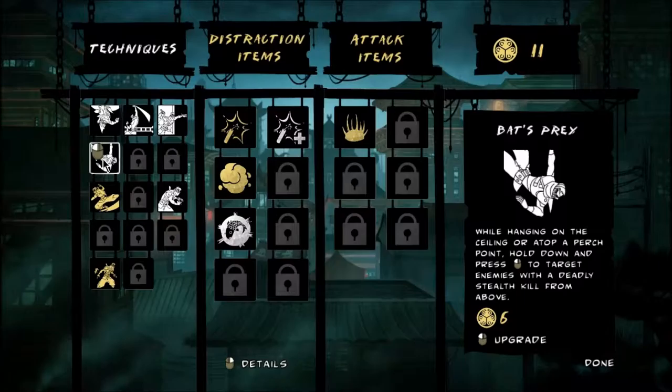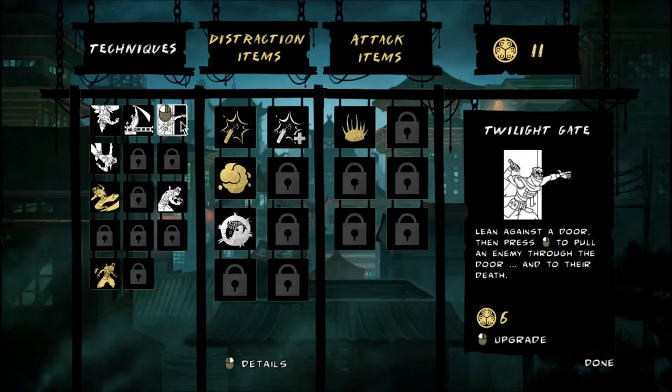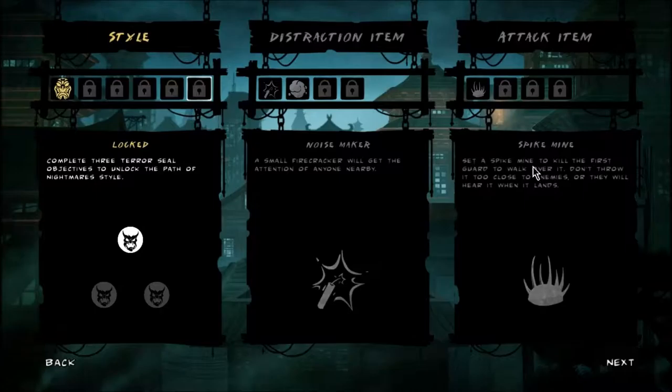Is there anything I want here? Let's get something cool. This is the dangling one — while hanging on the ceiling or atop a perch point, hold down and press left mouse button to target enemies with a deadly stealth kill from above. Superior lockpicks. This one sounds fun, might as well. I'll upgrade my noisemakers too. I still have no fancy schmancy clothes.